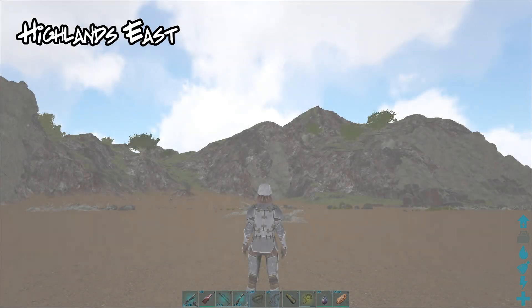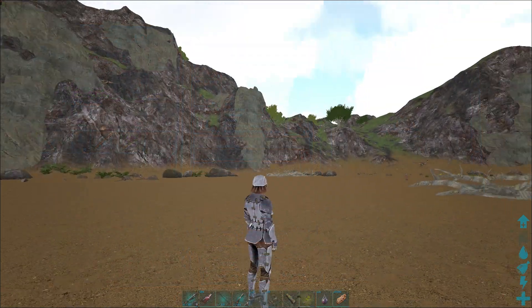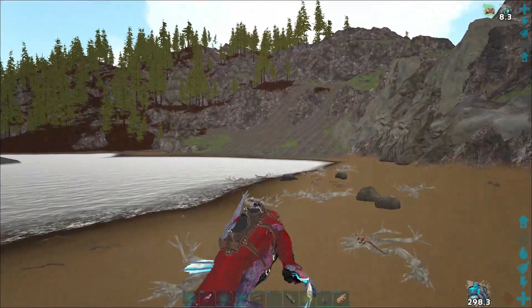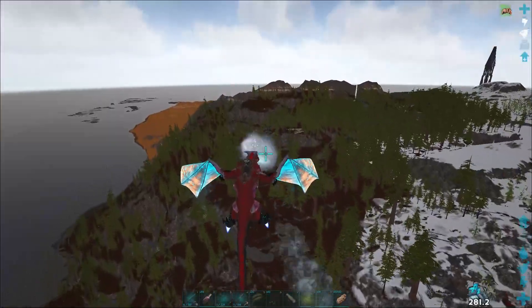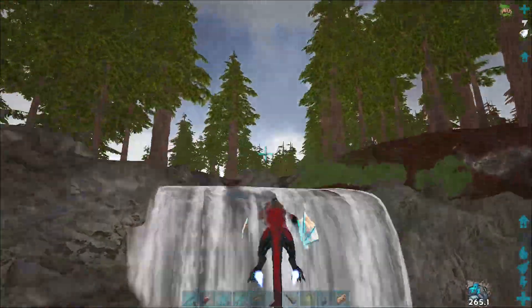Spawn on the Ragnarok map and choose Highlands East. From there, travel to about 80/55 on the map. When you're flying out there you're gonna see this giant crack and nothing else out there. That crack is your oasis — everywhere in there is gonna have so many flint areas where you can get stone and sand, but mainly flint, and that's what you're gonna care about.